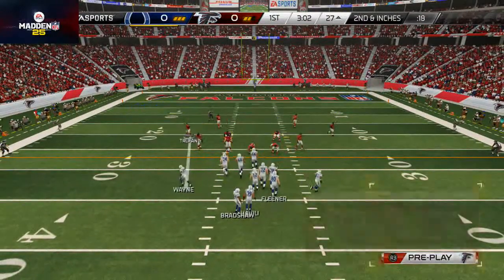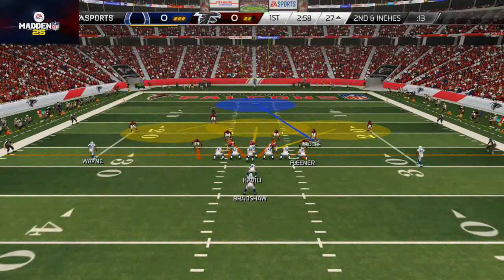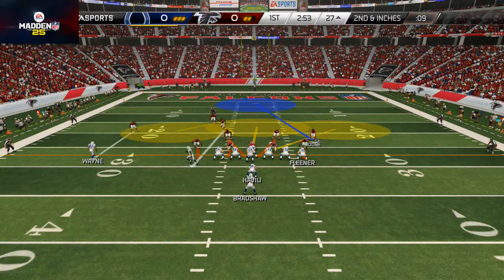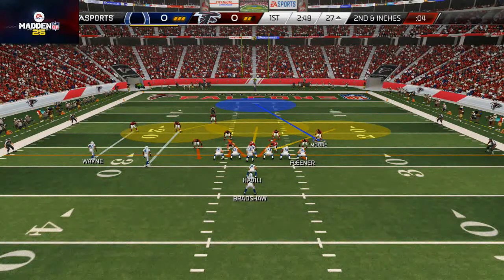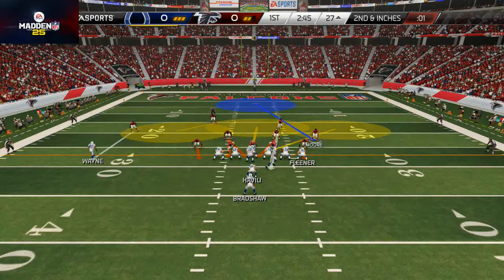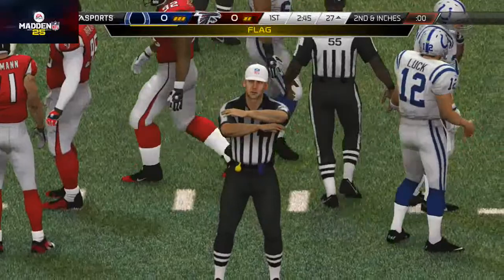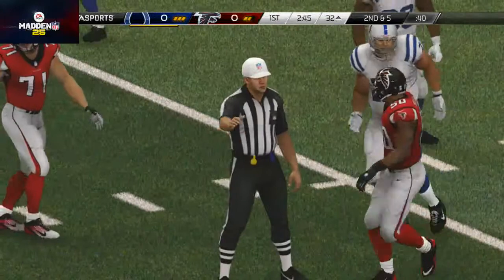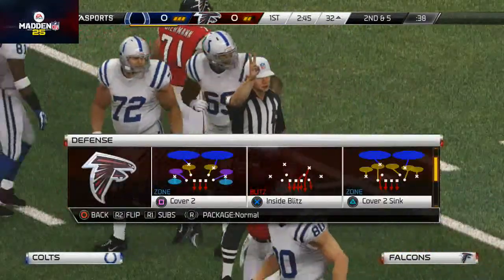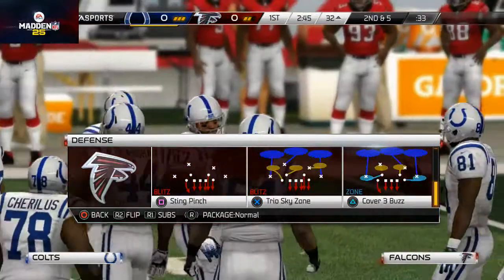I'm going to drop the deep blue zones into man assignments on these outside guys and play a strong user down on the right side, kind of set the edge and follow any outside run. He motions that guy over — I feel pretty confident in my coverage. We confused him a little bit there, caused a delay of game, and he didn't make a very good read. Now we have him in second and five with another opportunity to play some locked-down defense.